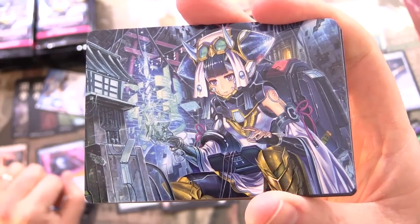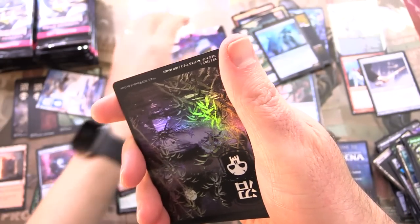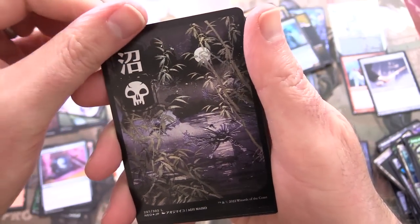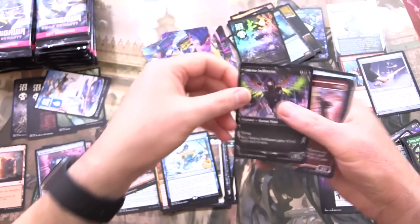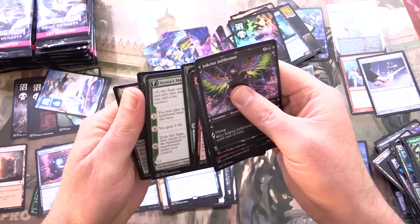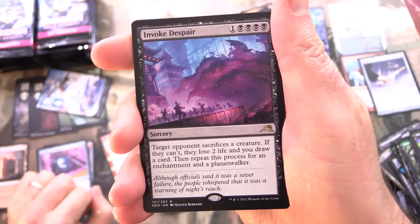Looks like some anime style artwork — this almost looks like it would fit in Yu-Gi-Oh actually. I've been opening a bunch of Yu-Gi-Oh lately. Covert Technician. And we will be opening the new Yu-Gi-Oh set by the way. Another foil — holy crap. These foils like to stick to the other cards for some reason. Skipping ahead to the rare: we've got Invoke Despair.